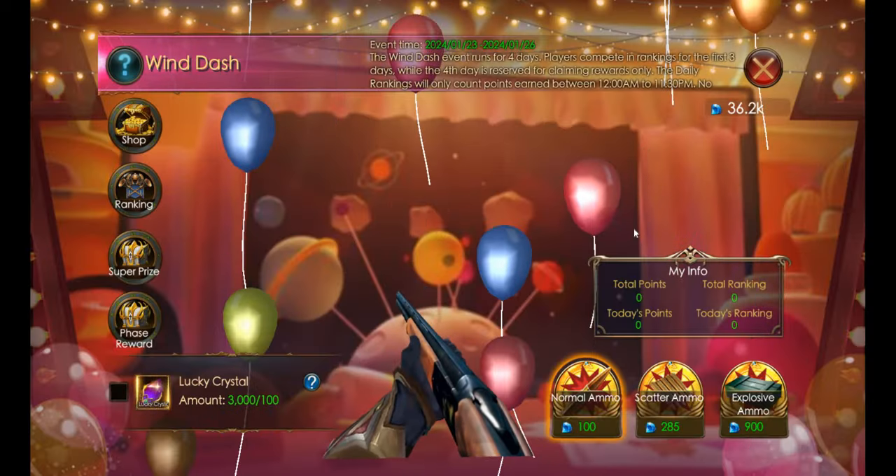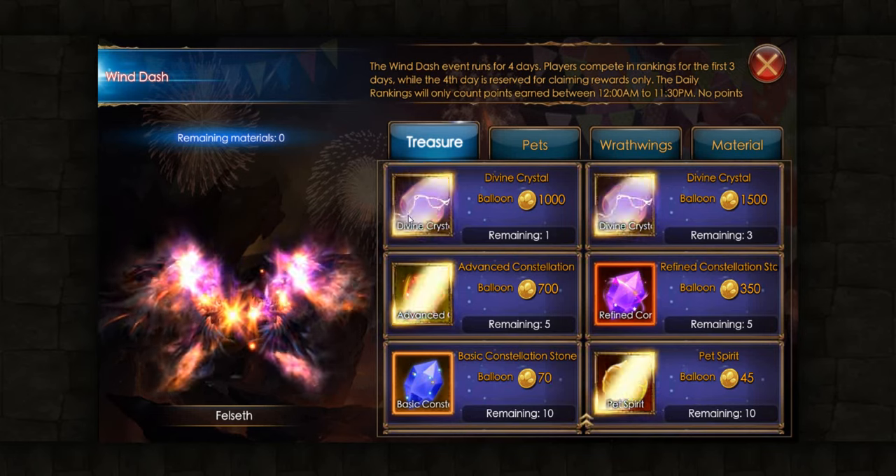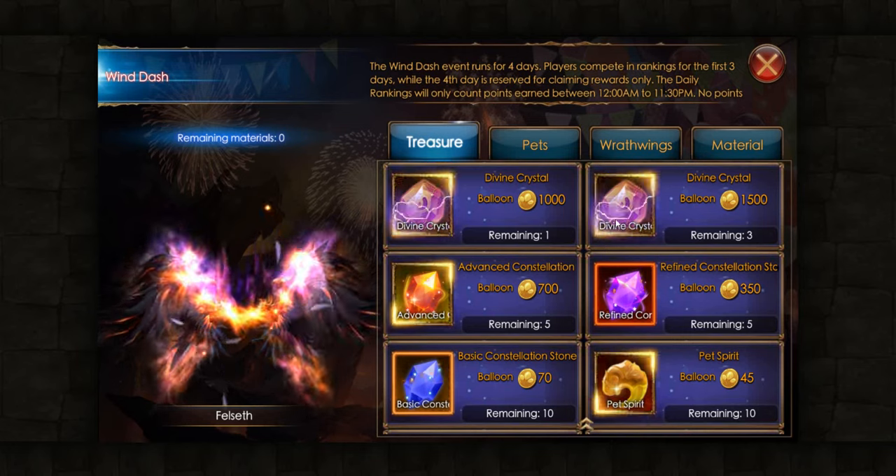Let's select the shop over here. In the shop we have tokens — you can go with tokens, using these chosen materials to update it.